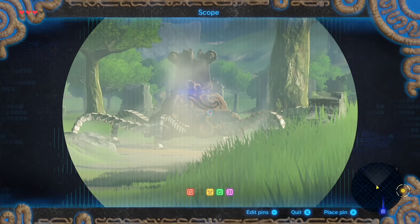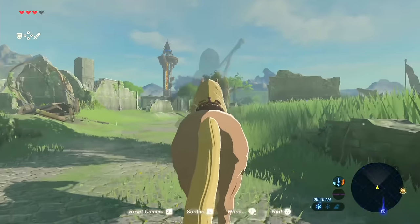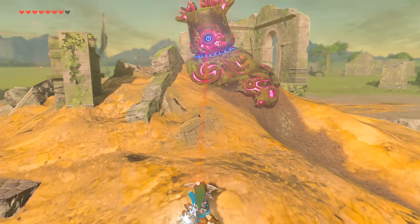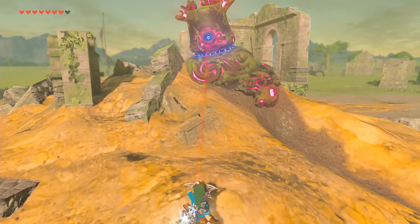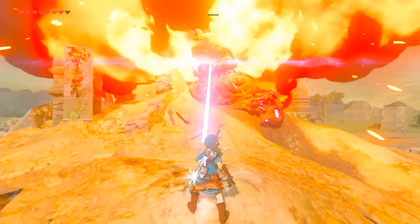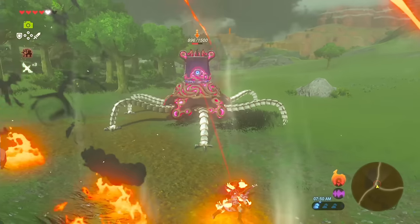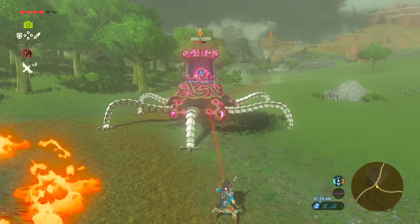Guardians are a tremendous threat early on, mostly because of their incredibly destructive laser blasts. But if you have decent reflexes, you can actually parry a guardian's laser blast with your shield and send it straight back at them. To do so, get close to a guardian and wait for it to charge up a shot. When you hear a beep, that's your cue to press A.